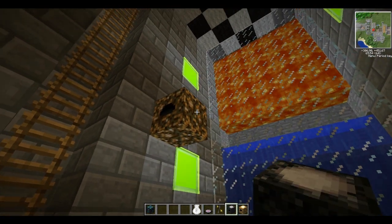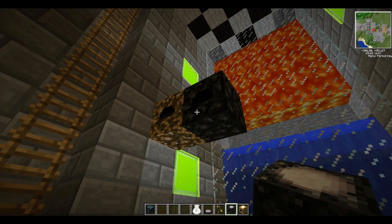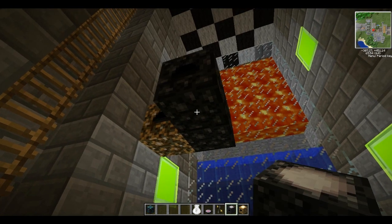Now when you're building this, if you hold shift and right-click, you won't access it. If you just right-click normally you'll jump inside it. If you hold shift and right-click, you'll place one instead.